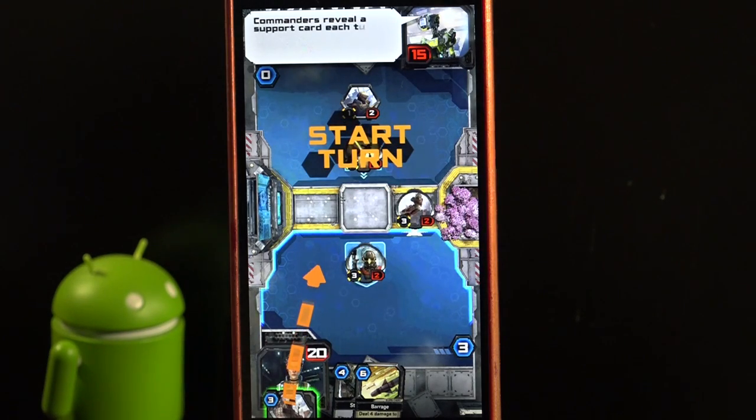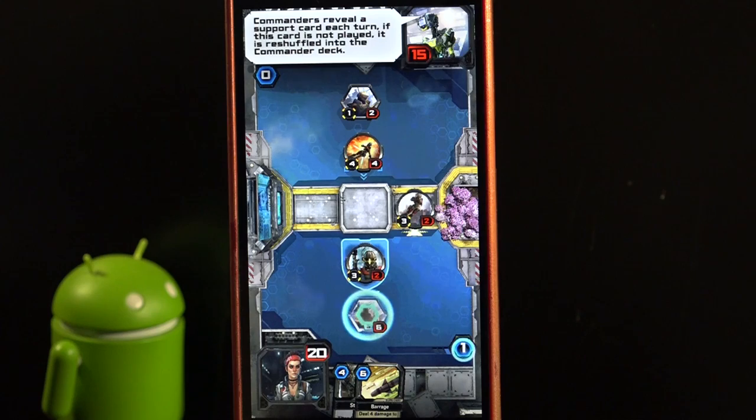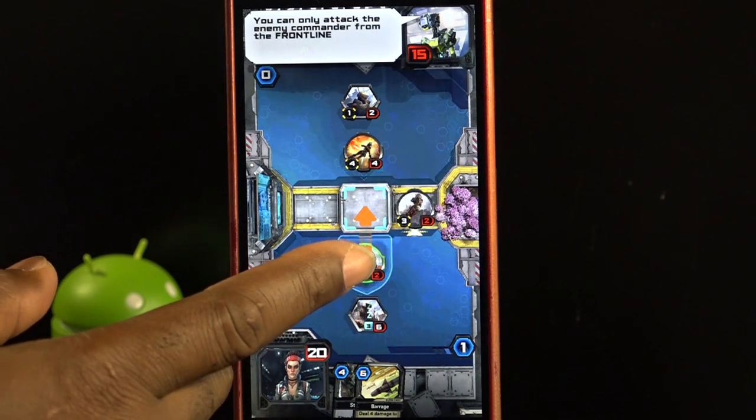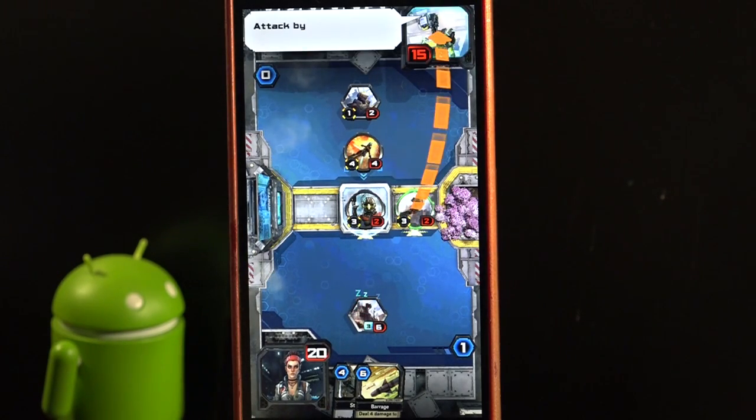Commanders reveal a support card each turn. If this card is not played, it is reshuffled into the commander deck. You can only attack the enemy commander from the frontline. Reduce their health to zero to win. Attack by dragging a unit onto an enemy.